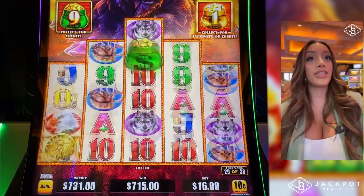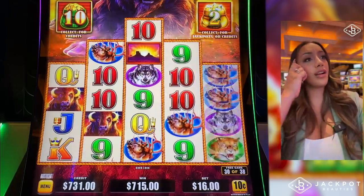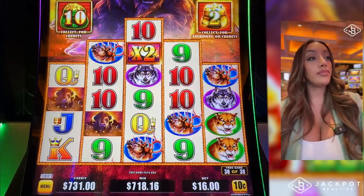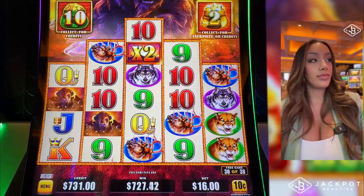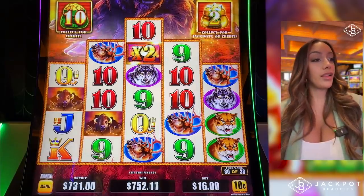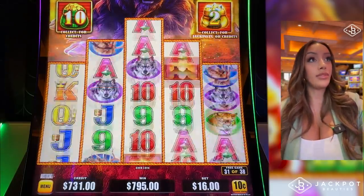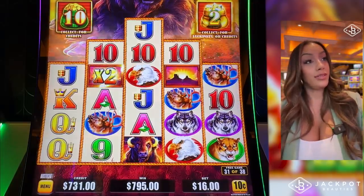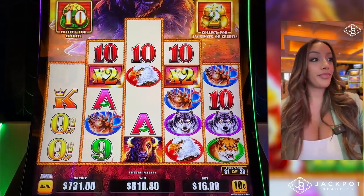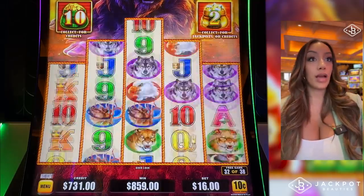Ooh, yes! Oh, we needed a buffalo in the first reel there. Buffalo! Eight more spins — can we get another re-trigger? Approaching eight hundred. Four of a kind on the jabs. Come on, let's get a jackpot beauty here.